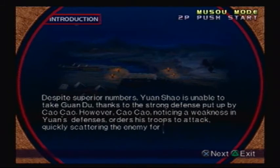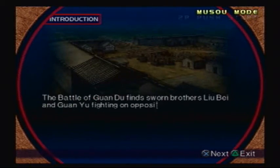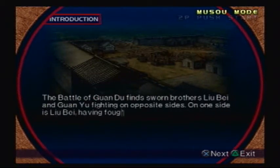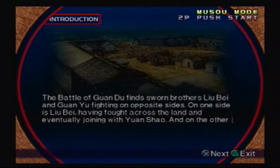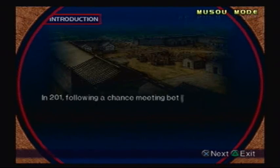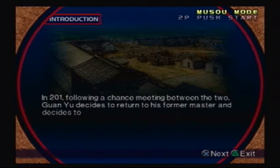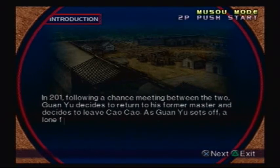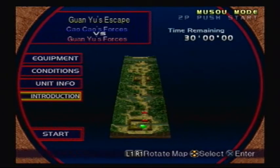Quickly scattering the enemy forces and resulting in victory. The battle of Guangxiao finds sworn brothers Lu Bei and Guan Yu fighting on opposite sides. On one side is Lu Bei, having fought across the land and eventually joining with Guangxiao. And on the other is Guan Yu, having gone astray from his lord and fighting for Cao Cao. In 201, following a chance meeting, Guan Yu decides to return to his former master and leave Cao Cao. As Guan Yu sets off, a lone figure can be seen following in the distance. Alright, let's get started.